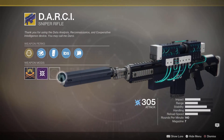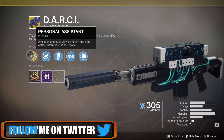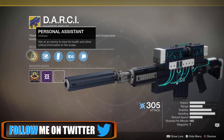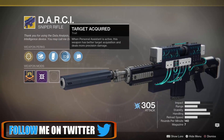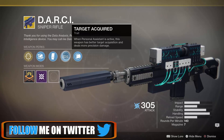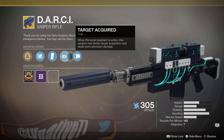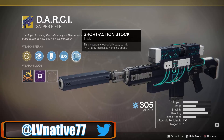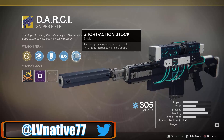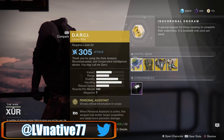The D.A.R.C.I. sniper rifle's intrinsic perk is Personal Assistance: aim at an enemy to view its health and other critical information in the scope. It also has Extended Barrel, Extended Mag, and the Target Acquired trait — when Personal Assistant is active, this weapon has better target acquisition and deals more precision damage. It's a fun sniper rifle, really nice for gauging distance to targets and number-crunching min-max builds. Overall it's an okay sniper rifle, but not one to write home about.